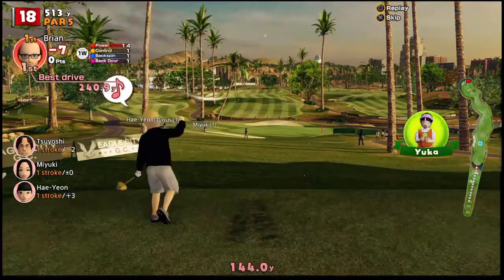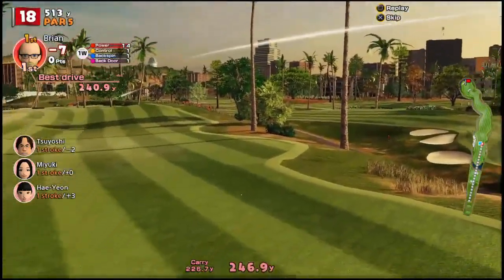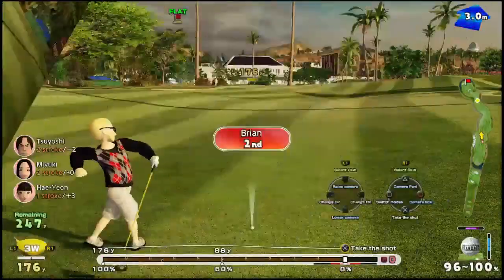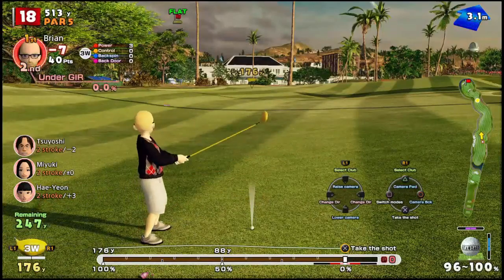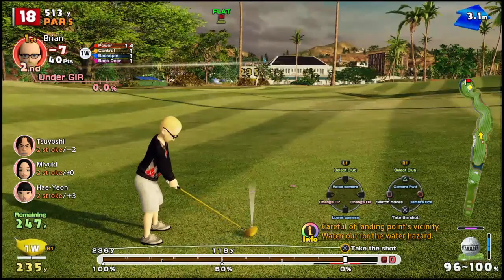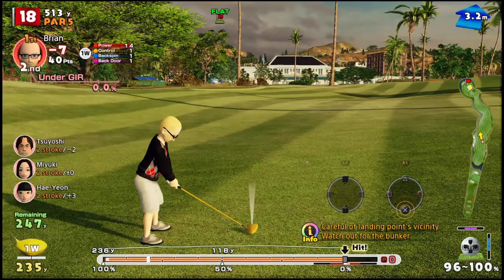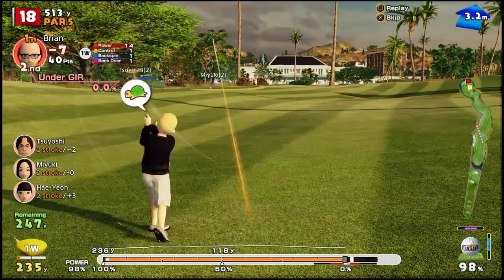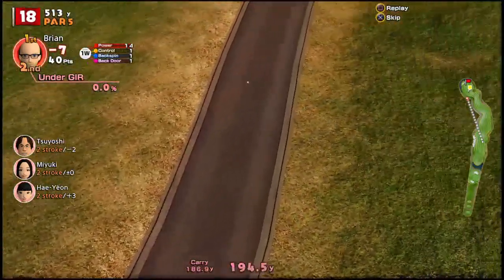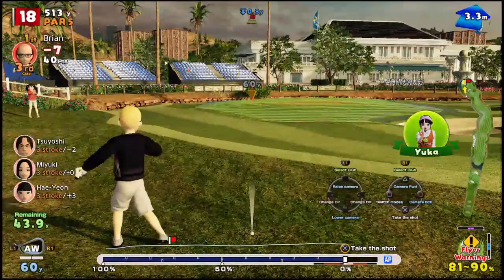That one looked fine, so you'll see the extra distance that we get off of this — it's up over 250, so that's a good place for us to be. And if I drop down to my one wood I can even try to hit the green here. I'm going to try. I was a little late on that — if you hit the green in two... oh gosh, that looks bad. This is what happens when you take too many risks on the golf course. Actually that's not bad.